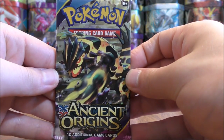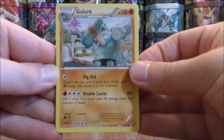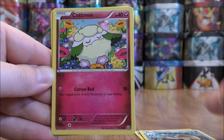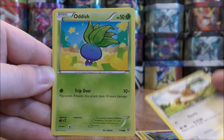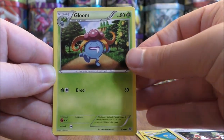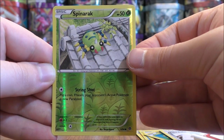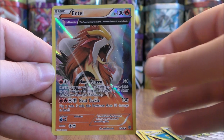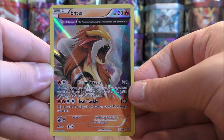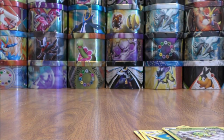Primal Groudon pack now. Pack sixteen starts with Goalurk, Relicanth, Cottonee, Eevee, Oddish, Ace Trainer, Gloom, Paint Roller, a reverse holo of Spinarak — just a common — and the rare would probably be the final good pull of the opening in an Entei rare holo. A beautiful looking card. I have actually pulled this card several times from packs.